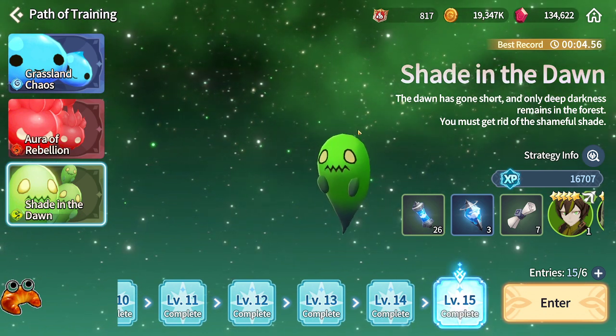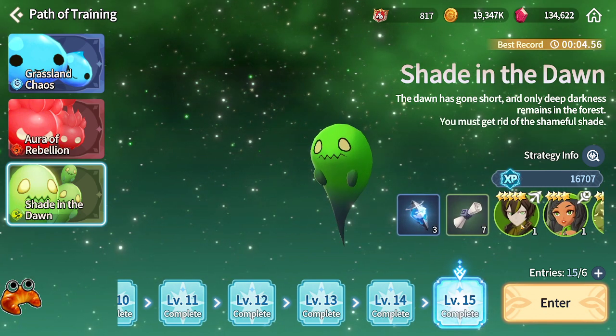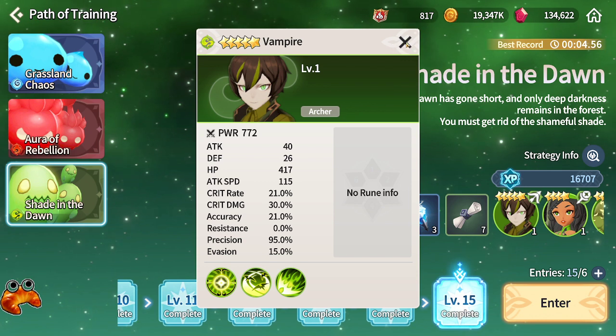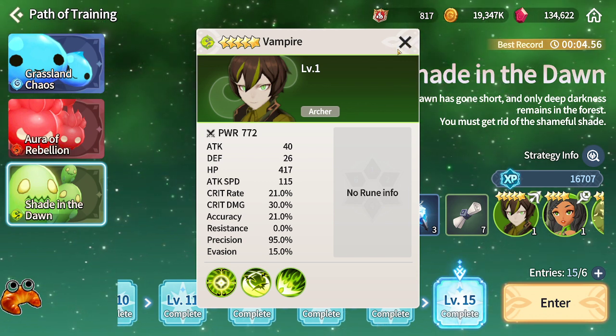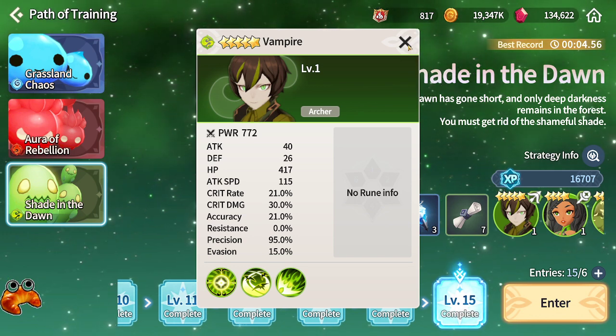It's part of the Path of Training. The reason that you would want to farm this is it's one of the few places you could actually farm for Wind Vampire pieces, which is one of the better nat 5s in the game for being able to speedrun dungeons and also get high scores on the world boss.